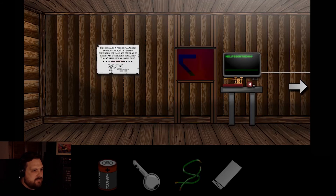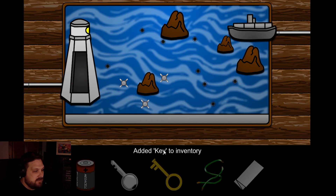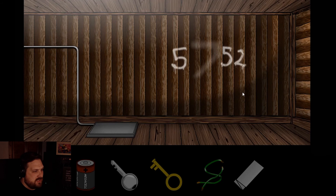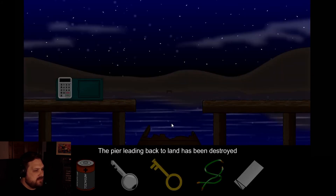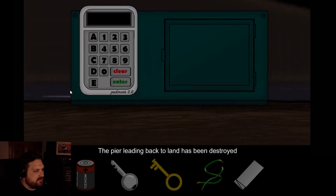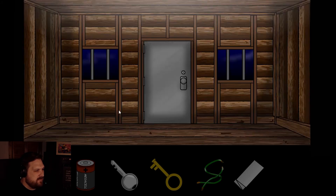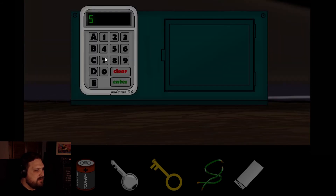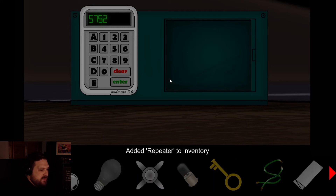I used the key - you use the key, you get a key. Don't scoot the key in the first place. Panel is locked. Door is locked. Oh, I'm out. Yes! Here we go. Peerloons and back to lands have been destroyed. Got a thingymajabi. What was that code? 5752. I've got a lightbulb - a bulb. And another repeater.